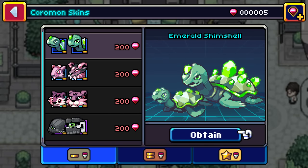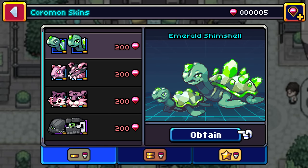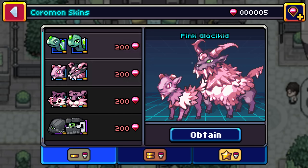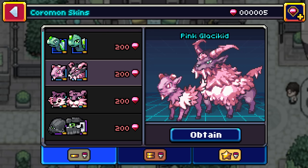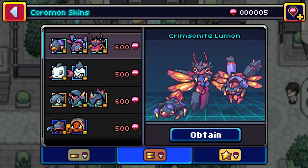Basically you can make Coromon look different. The first level ones are the cheapest — there's Emerald Shim Shell, Pink Glass, a Kiddo — this is actually a new Coromon added via this update — a Pink Bitty Bolt, and then Specter Squidly.